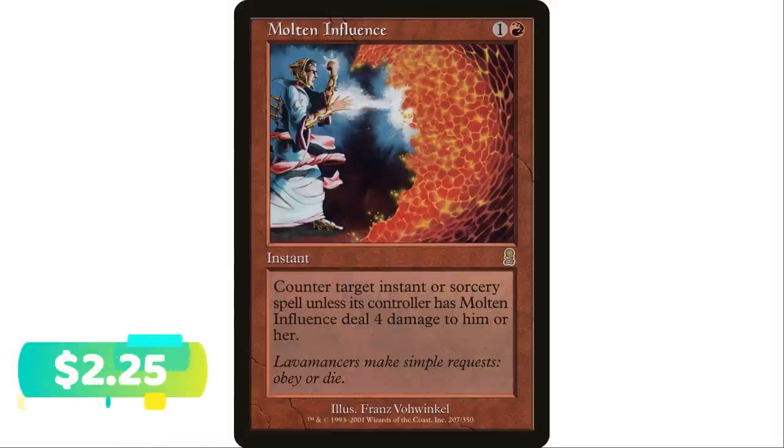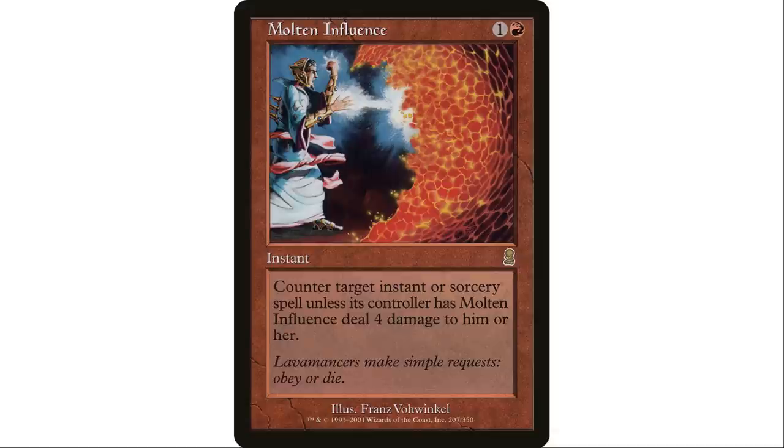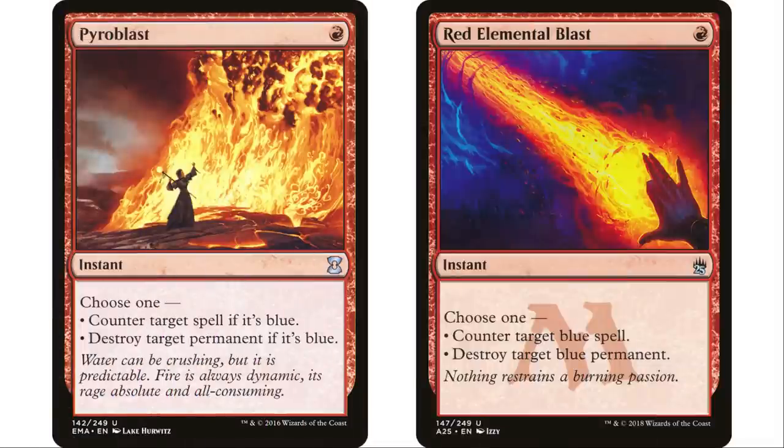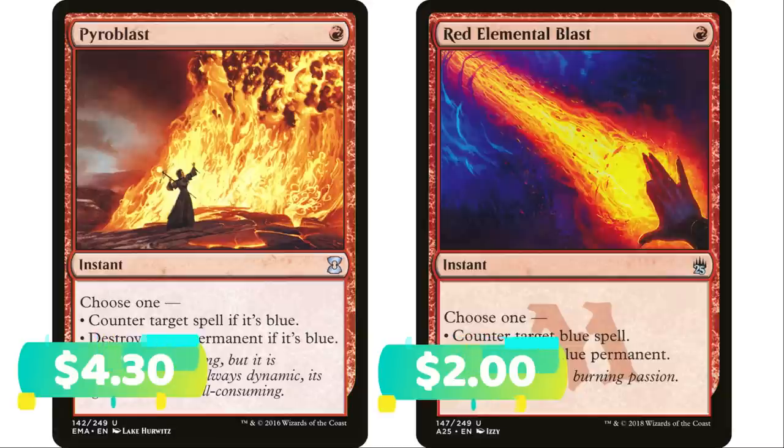Next up, Molten Influence — one and a red instant. Counter target instant or sorcery spell unless its controller has Molten Influence deal four damage to them. Likely they're almost always going to take the four damage, so this really only works if your opponent has four or less life. Very fringe, but it is an option — I went really deep to get all available options.